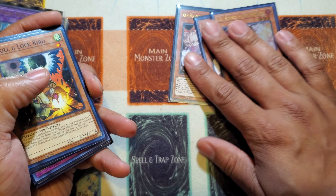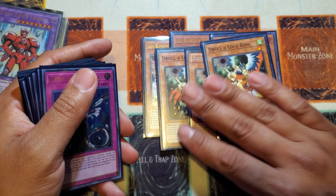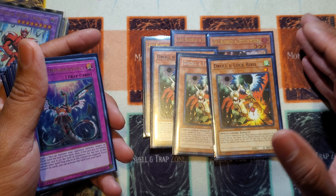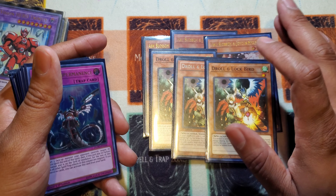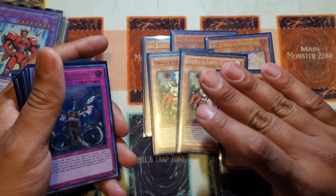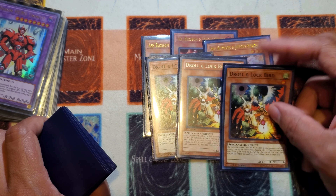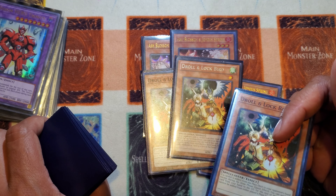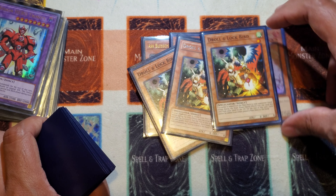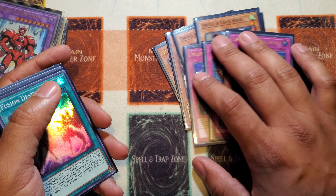Now for what you guys want to see - the hand traps. Three Ash Blossom: arguably the best hand trap in the game, been running three since I got my hands on three. Three Droll and Lock Bird - this meta a lot of decks like Dragonmaids, Drytron, Dragon Link, Tri-Brigade are all searching a lot and this can literally shut a deck's turn off. The reason why I'm not running Super Poly is because I figured - why Super Poly when I could just shut their turn off? Shutting the turn off comes in more clutch than Super Poly because if you shut their turn off and they pass, you could just OTK them. Heroes is a high OTK deck, and that's literally what I did all weekend: Droll you, Ash you, you pass, and I OTK you. We go to game two, play with the side deck - really simple.